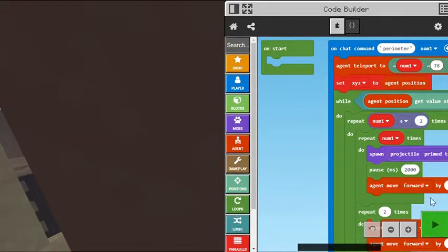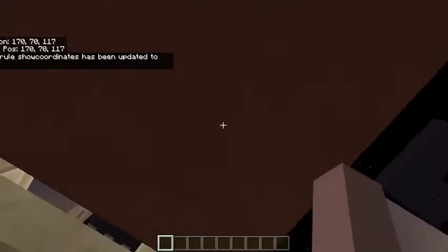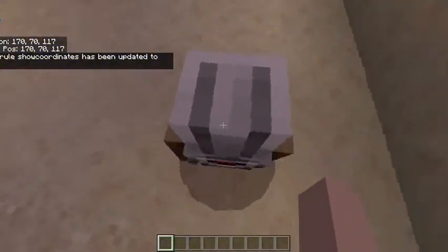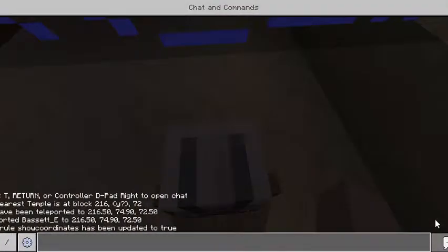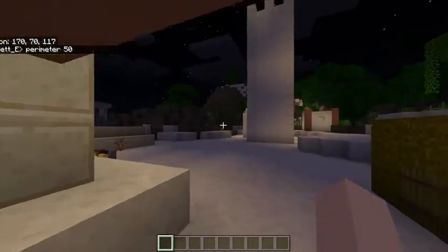This is the program right here, and right here I have my agent. If I put into chat 'Perimeter' and then 50, it's gonna start making a perimeter with a radius of 50.